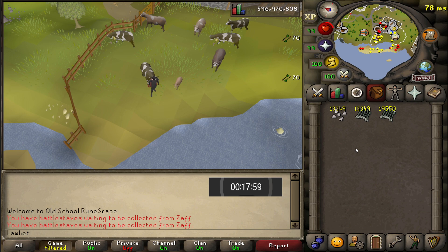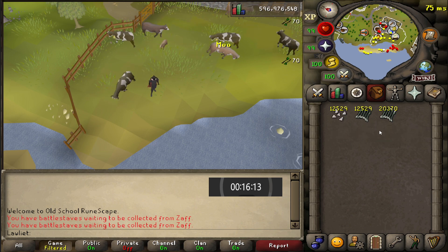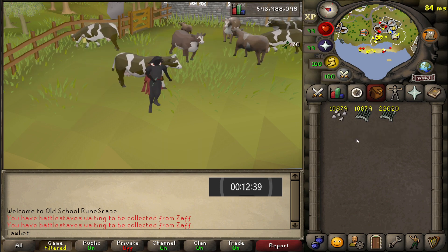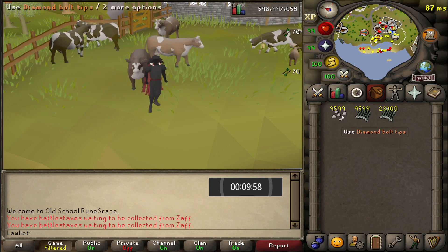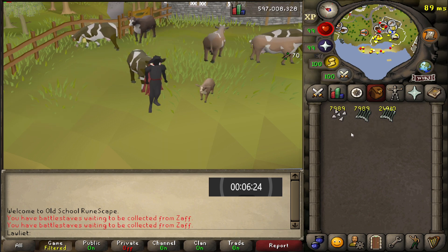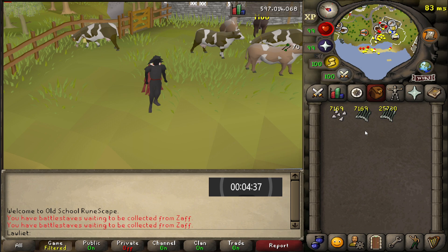The good part about this, though, is that these bolts are actually pretty useful. It's not some weird niche item that isn't going to sell in the GE, so you don't really have to worry too much about that — but just make sure you do a price check. That's pretty much it for this moneymaker. Let's go ahead and take a look at how many diamond bolts we were able to make in one hour.